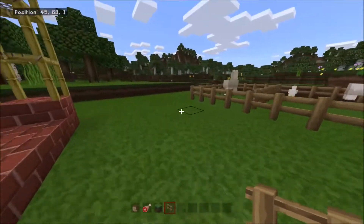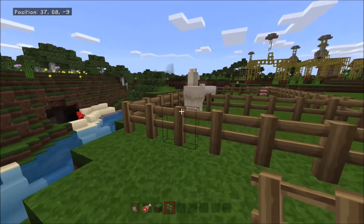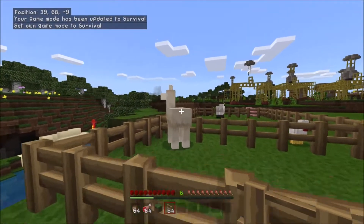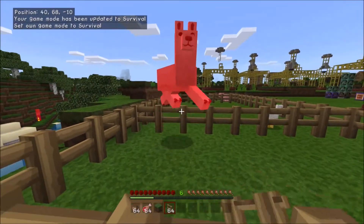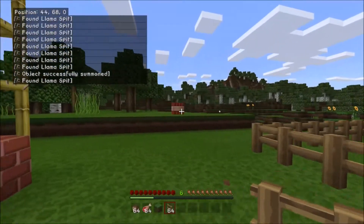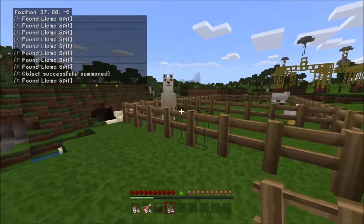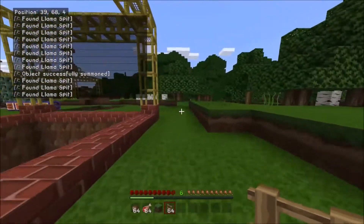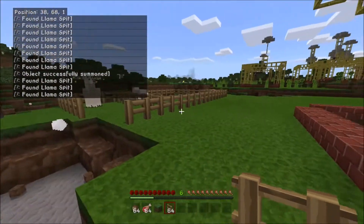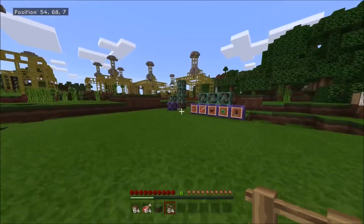We have a nifty little setup here that allows us to make llamas shoot TNT when they are aggroed. So let's give this guy a punch — oh, right behind me. There we go, llamas shooting TNT, which I think you'll agree is pretty cool.